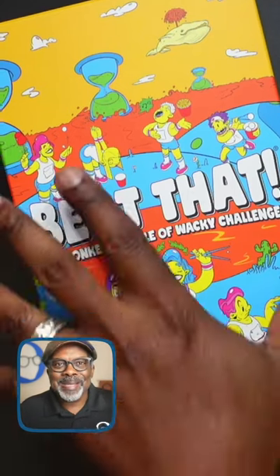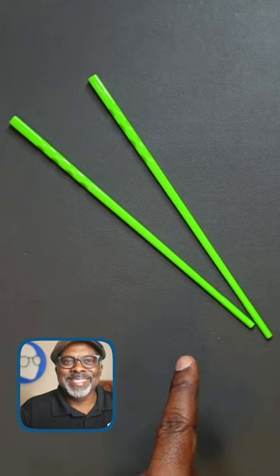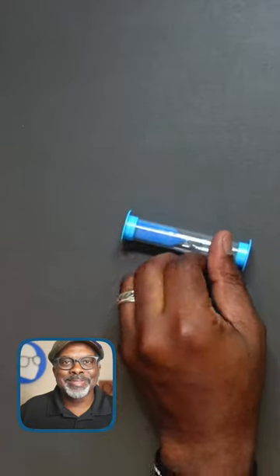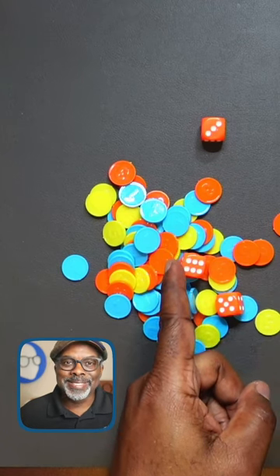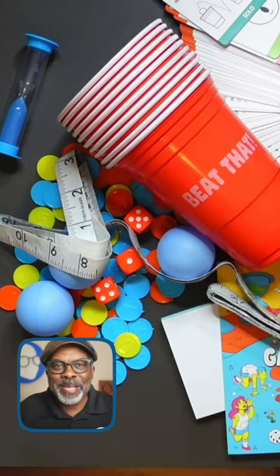Let's check out what's in the box. Game rules, 160 challenge cards, chopsticks, a tape measure, memo pad, sand timer, five plastic balls, 80 betting tokens and dice, 10 playing cups. As you see, there's a lot of components to this game.